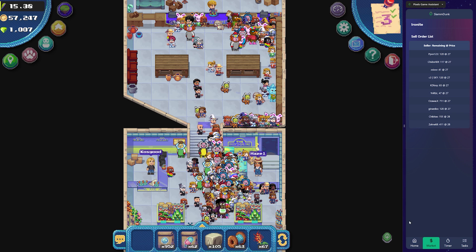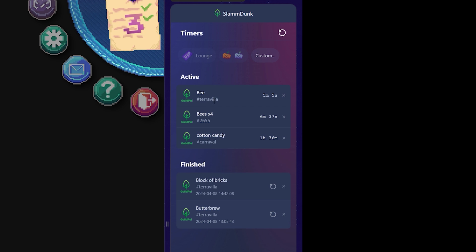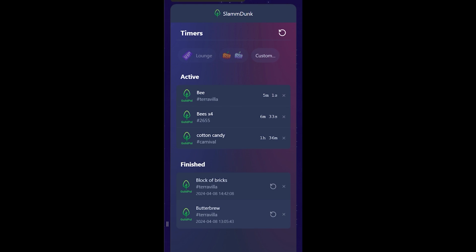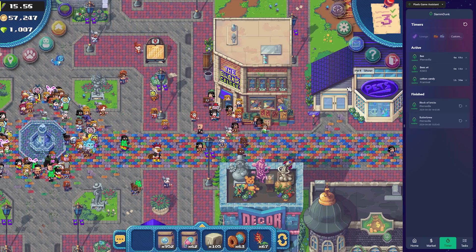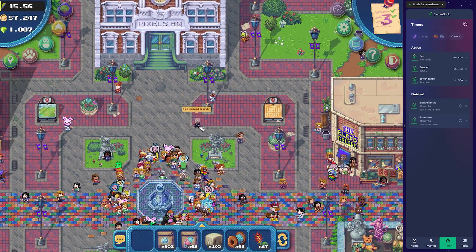And while you're here, I'll show you the final important page — that would be the timers page. You see here I've got relevant timers: where to go and collect my bees, where to get my block of bricks, etc. Now these are custom timers which you can just create yourself, very easy — for example the block of bricks.